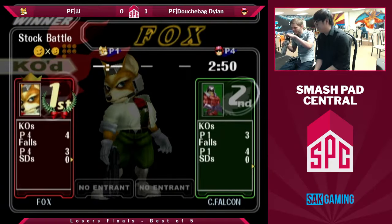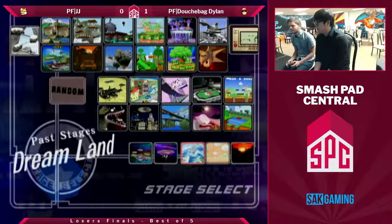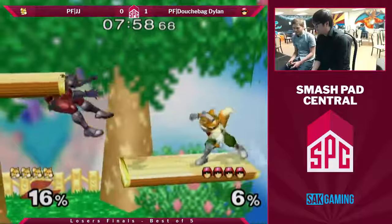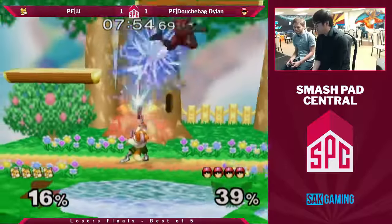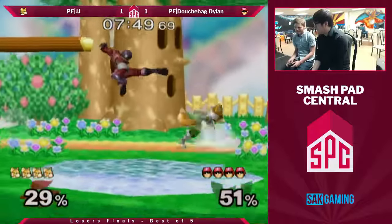If JJ wins this next game he'll be in a really good position. Although JJ doesn't really like Fountain of Dreams even though it's usually counterpicked against Falcon a lot. It's possible we might see a Stadium pick, which is generally pretty good for Falcon too — the platform heights and the lack of a top platform are just fine for him.